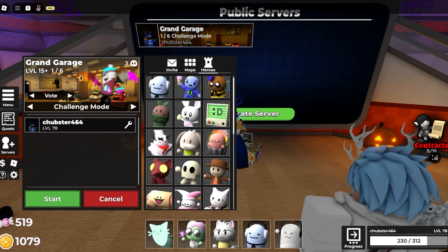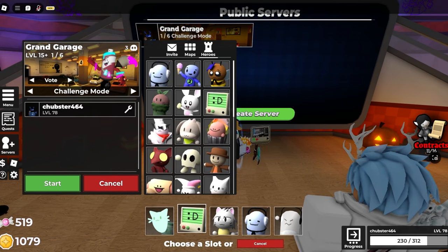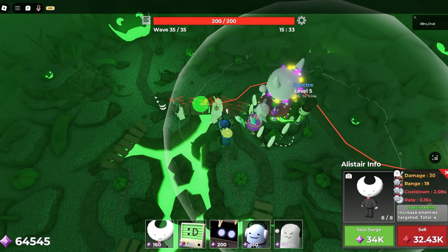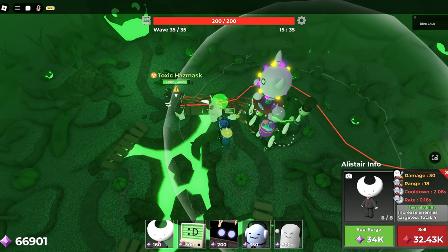Firstly, before we do anything, let's set up our deck. For this map I suggest bringing Lure, Bite, Lemonade Cat, Balloon Pile, and Spectre. It's what I used and I found it very efficient.